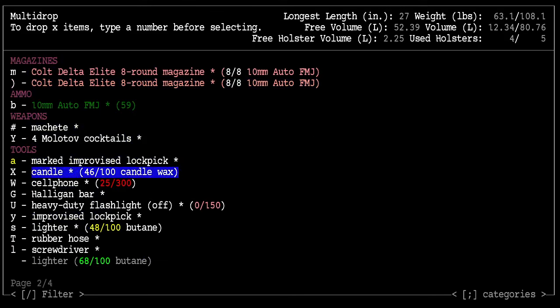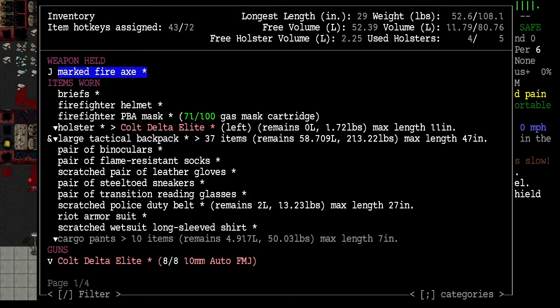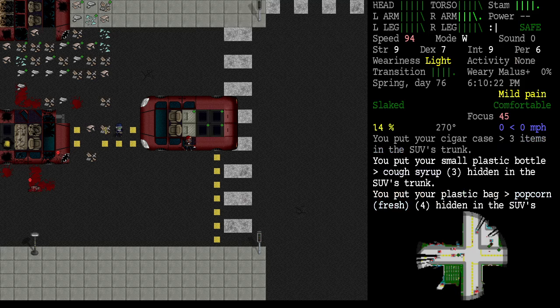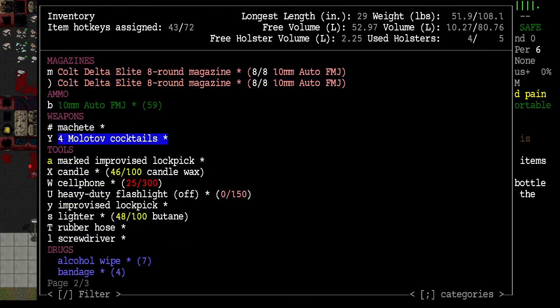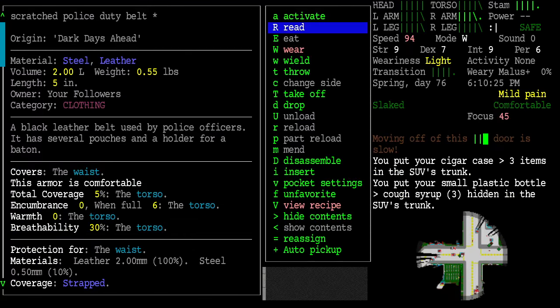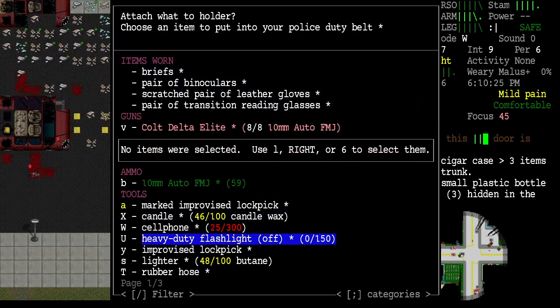My fire axe is unimpeded now. Everything is pretty much okay — I've got 35 items in there and none in the police duty belt. I'd like to assign some things to the police duty belt. I want to insert some stuff — let's put our flashlight on it.